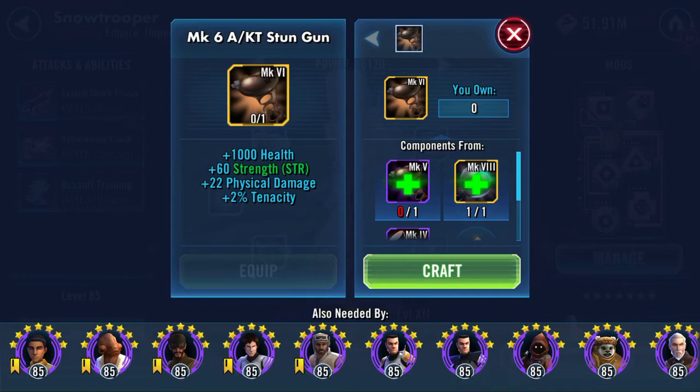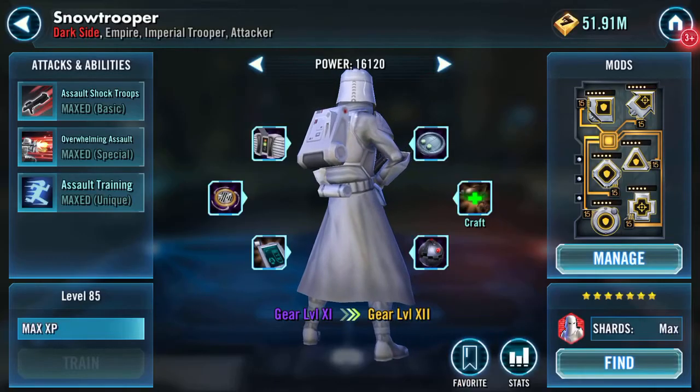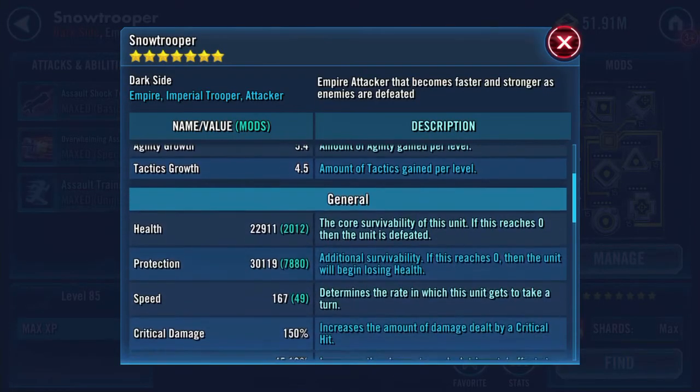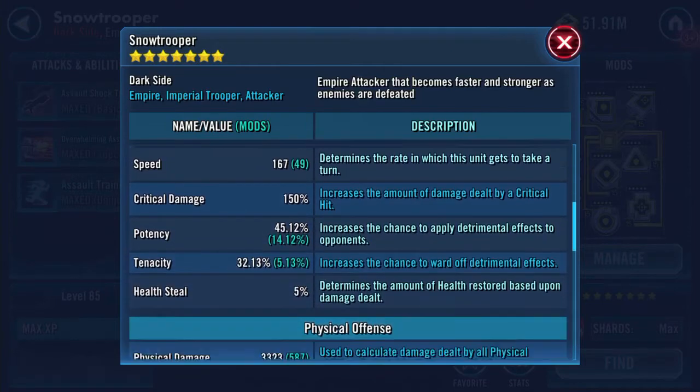This is going to add 1,000 health, 60 strength, 22 physical damage, and 2% tenacity. Strength is currently 1,033.